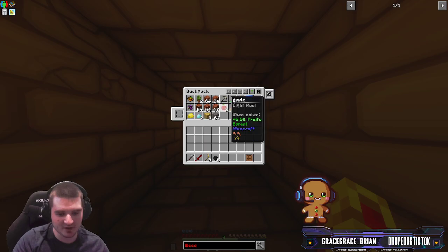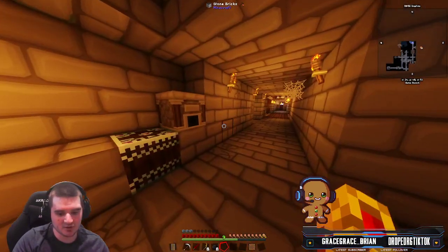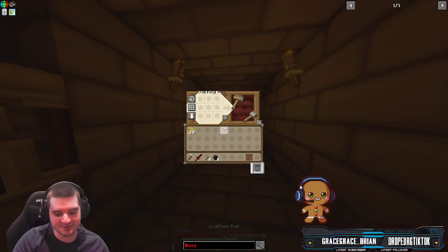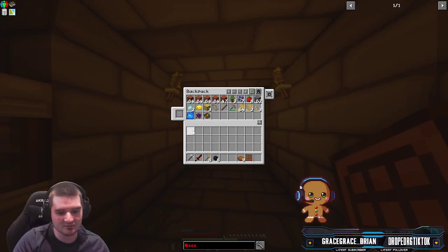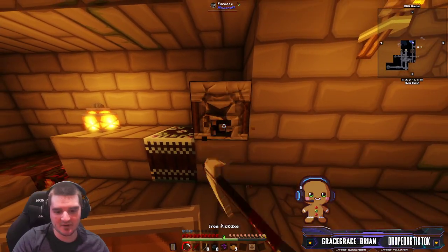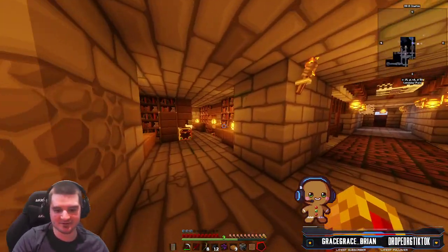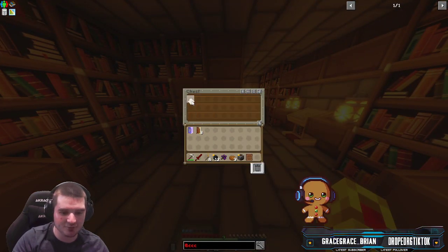We're gonna store a bunch of stuff in the backpack. Let's make some bread, because I haven't eaten that yet. Anything I haven't eaten yet I'm just putting in my inventory — that's the stuff I've eaten so we can go away from that. Let me grab my furnace and get out of here.